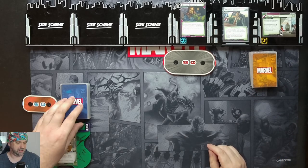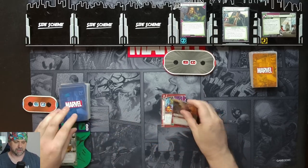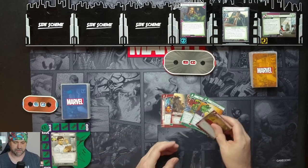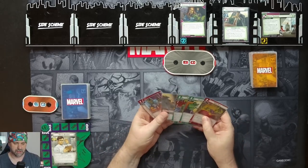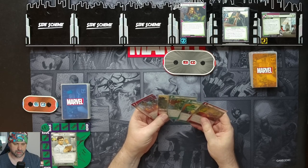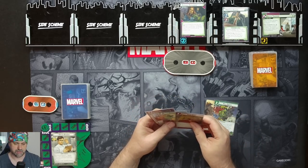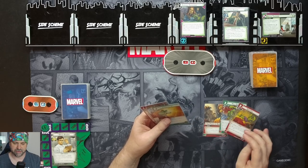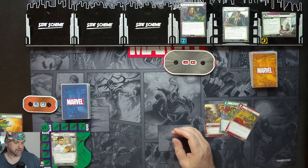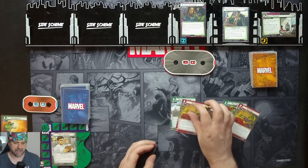We'll draw up our hand and we're playing Hulk in Aggression for this one. We have a Counter Attack, Power of Aggression, Hulk Smash, Thunderclap and a Drop Kick. I'm going to hold on to the Drop Kick, Power of Aggression and the Hulk Smash and just see what we get from our Mulligan. We get Sub Orbital Leap and another Drop Kick.